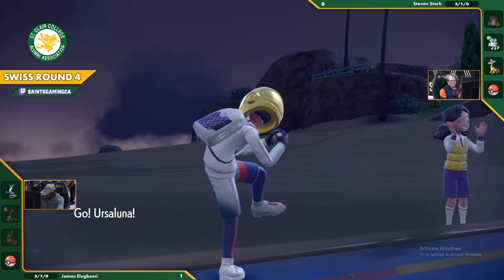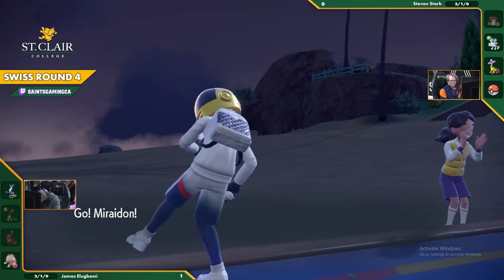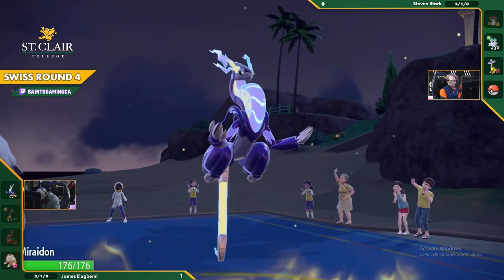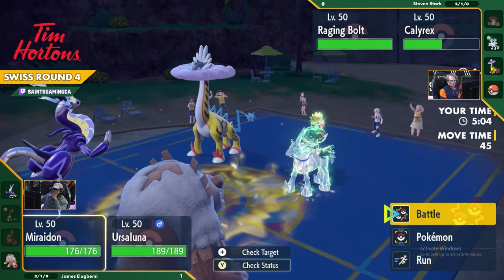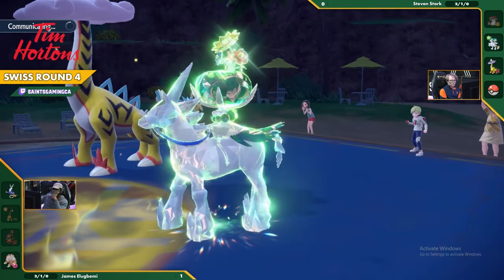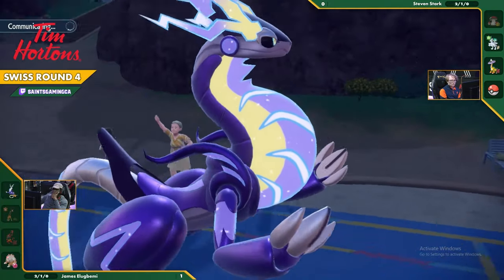We're going to see that Ferrigarath go down. Ursa Luna coming out next. You're playing for a lot of points now - if you can make it to the top cut you don't want to have to do it on hope. And that's a surrender coming out for James.